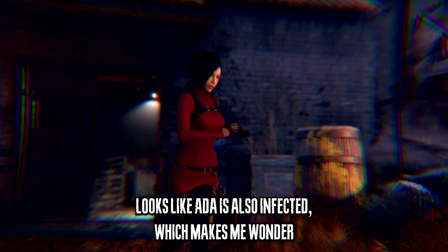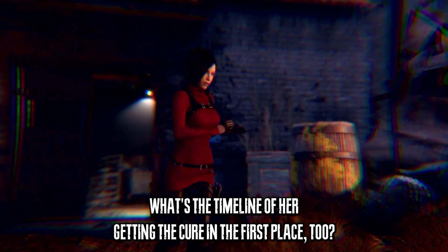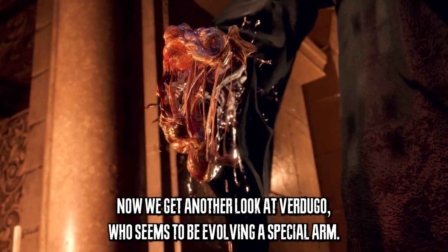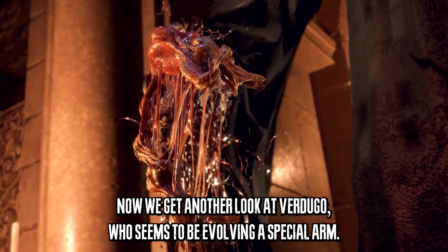This is interesting because it looks like Ada is also infected, which makes me wonder about the timeline of her getting the cure. Because when she runs into Saddler at the end and shoots him to save Leon, she seems perfectly fine. And now we get another look at Verdugo, who seems to be evolving a special arm.